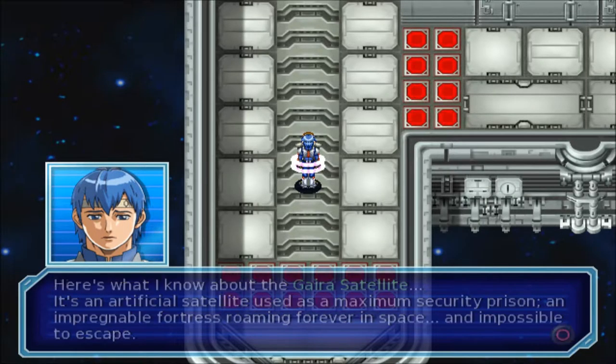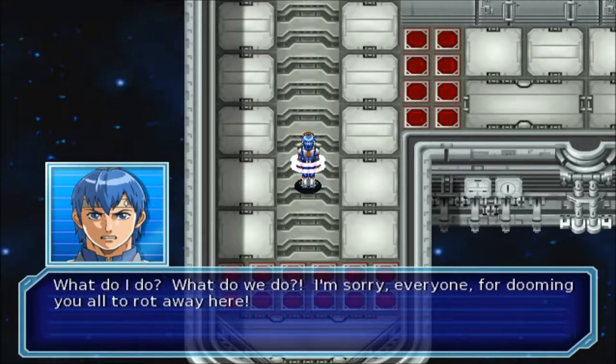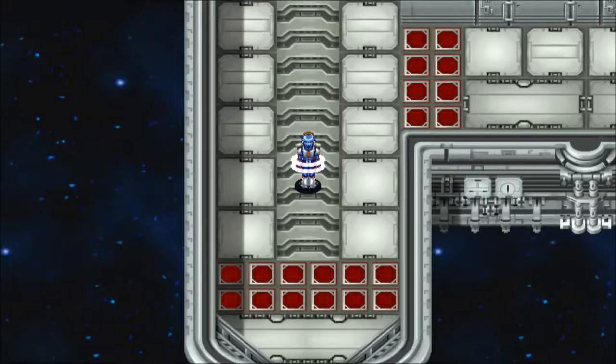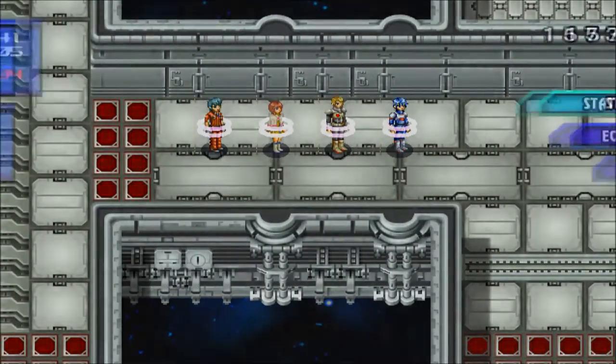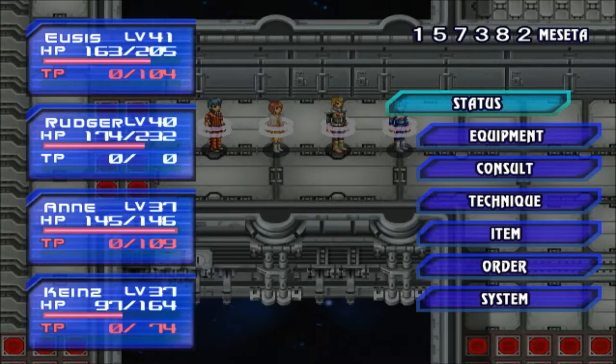Here's what I know about Gyra's satellite — it's an artificial satellite used as a maximum security prison, an impregnable fortress roaming forever in space. The chances of escaping from here are next to nil. Can we do the impossible and escape? I'm not just going to sit around here and rot. We have no technique points.